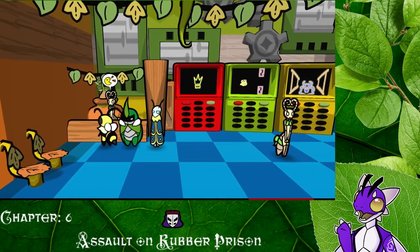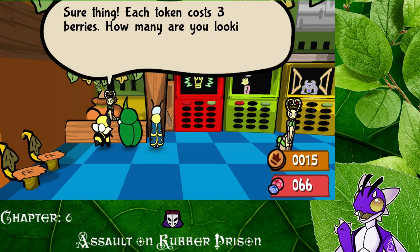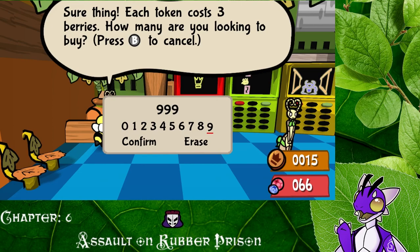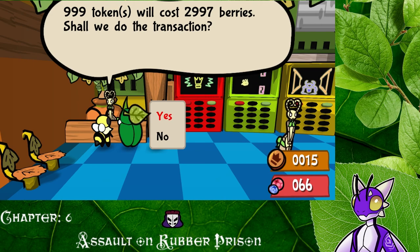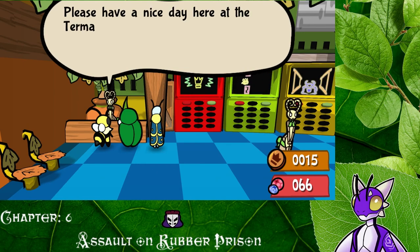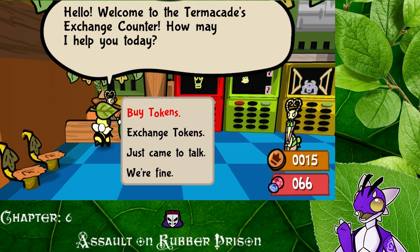Let's check some of these out. 'Welcome to the Termikade's exchange counter. How can I help you today?' Okay, so let's exchange. 'Sure thing, each token costs three berries. How many are you looking to buy?' I want 999. Yes, we want 999. '999 tokens will cost 2,997 berries. Shall we do the transaction?' We shall! Uh-oh, it seems they're short on berries. Well, no surprise there. 'Please have a nice day here at Termikade.' Did she just not know what else to say? It's fine.